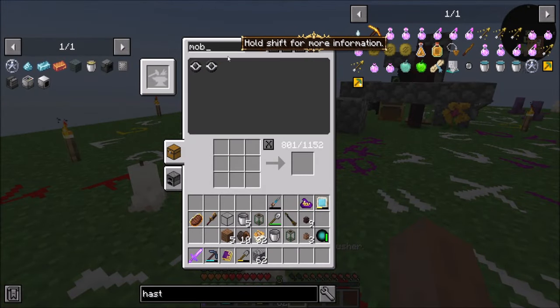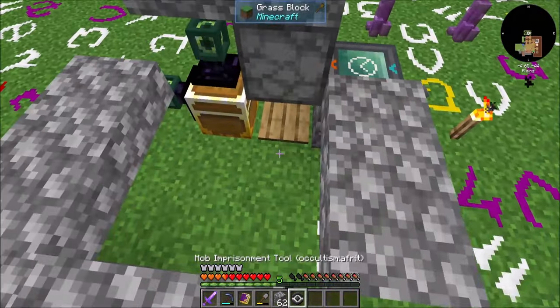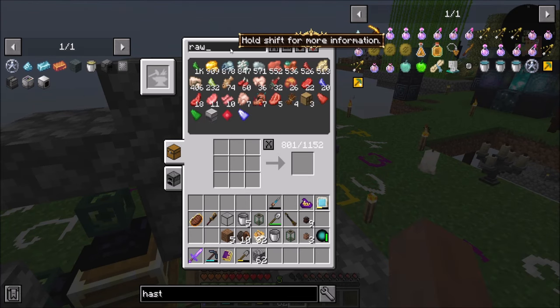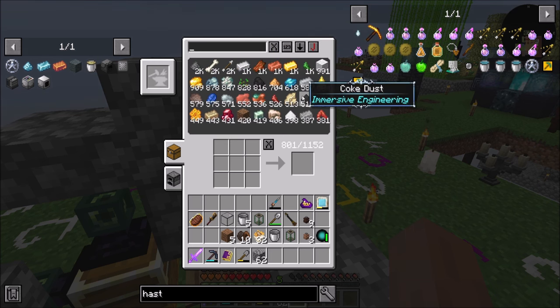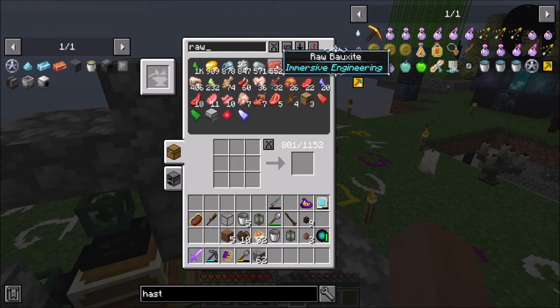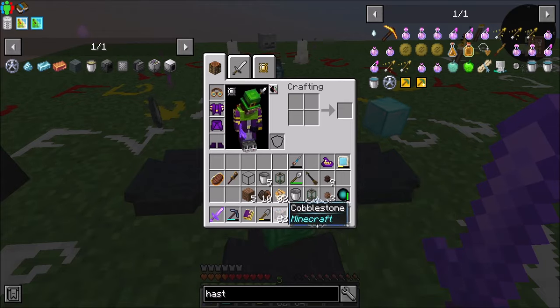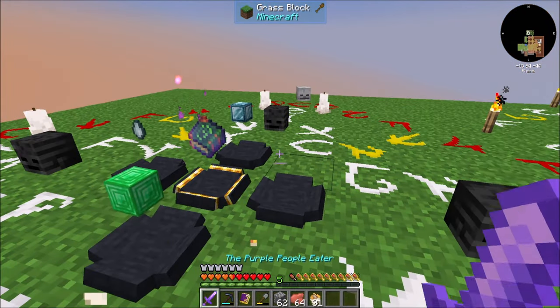So we need a mob imprisonment tool with nothing in it — yoinks. And we can give it away. Let's get some raw material we don't have a lot of. Let's get some more aluminum — does that sound cool? And I suspect this is going to take a minute, so let's come back in about a minute when that's done.